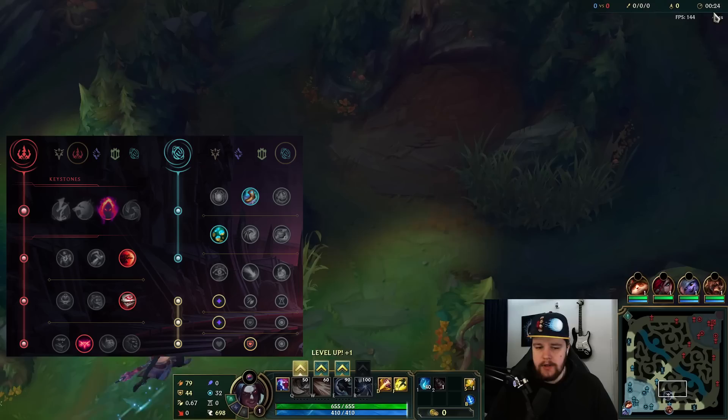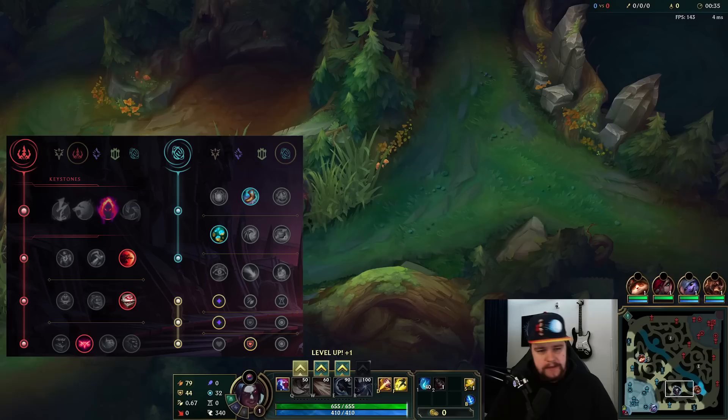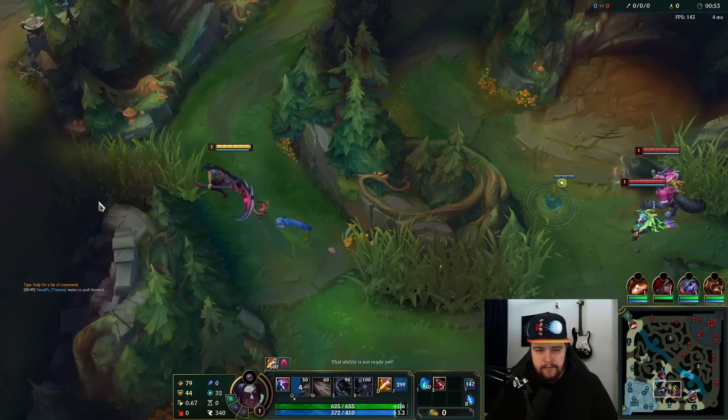Alright, time for the next installment of the beginner's guide series. Today I'll be playing Blue Kayn against a Warwick, which means I want to avoid early 1v1s. Since there's a high likelihood he starts on blue, I'm going to start on top side as well. I also want top side because it clears me towards two ranged champions, which gives me more form orbs.